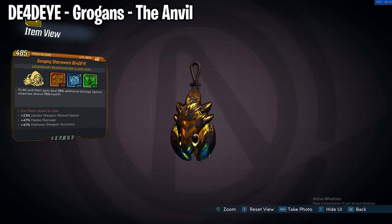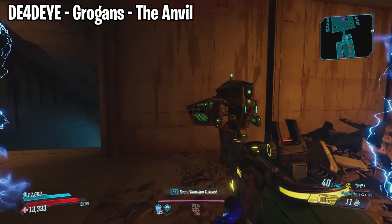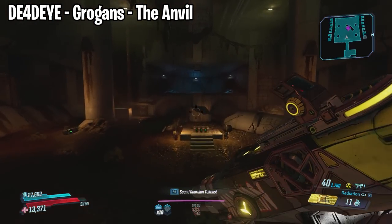We also have the Deadeye which drops from the Grogans. They are located at the Anvil on Eden 6. Head over to the spot on the map and there will be a checkpoint, then just walk up to the rock to have them spawn in.